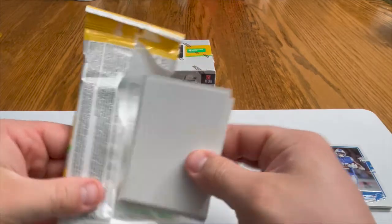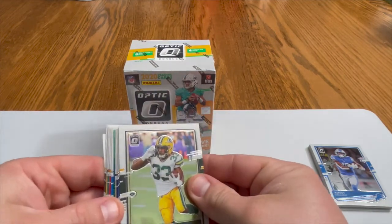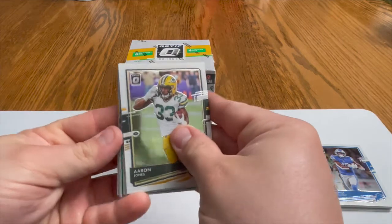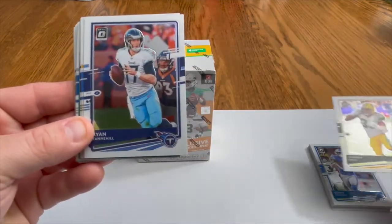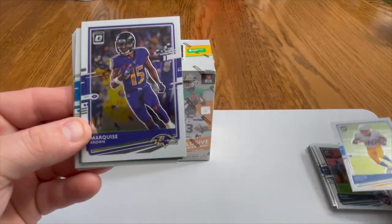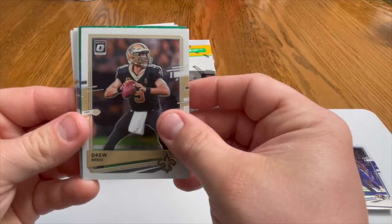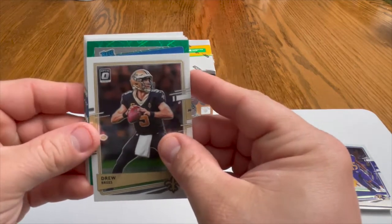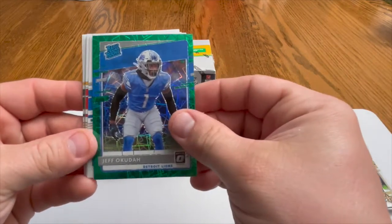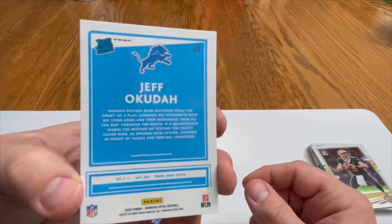All right, into the second cello pack. Looks like there's a filler on the back — oh, there's some color there. Looks like there's a little green in there, so I'm going to take that security sticker off. We got an Aaron Jones, a Ryan Tannehill, an Austin Ekeler, a Marquise Brown, a Drew Brees, and this green parallel is going to be — it's a rated rookie! It is Jeff Okudah. We will take that — that is a clean-looking card, absolute beast at corner.